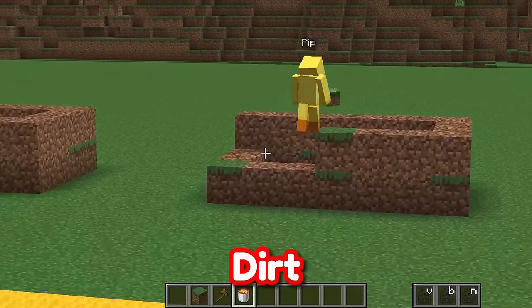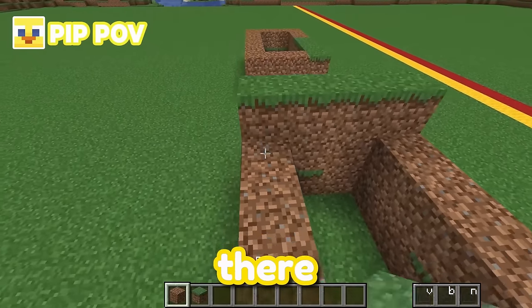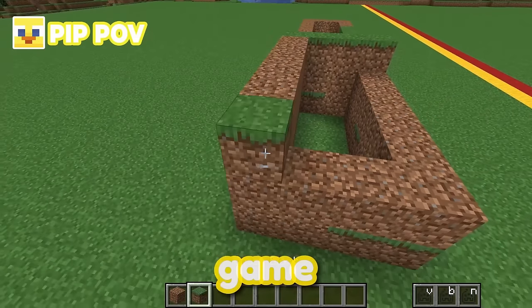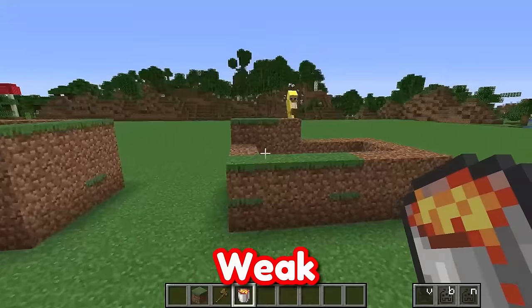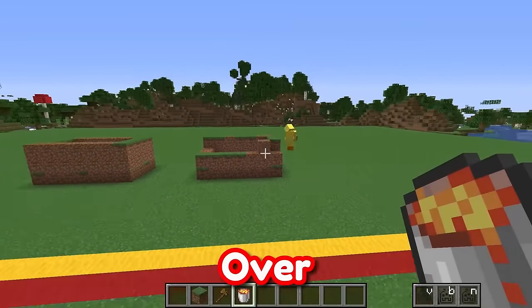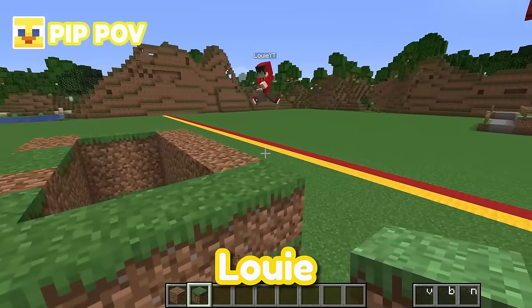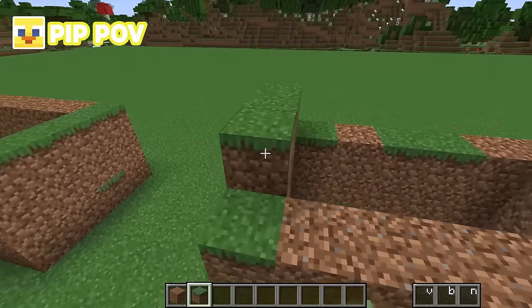Don't build it out of dirt! What are you doing? Why not, Louie? Dirt is the strongest block in the game — don't you know this by now? No, Pip, dirt is really weak! If Thanos even touches this little base, it's going to fall over! I think you're just jealous that my base is looking better than yours!